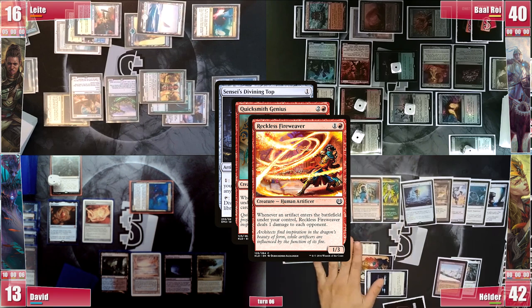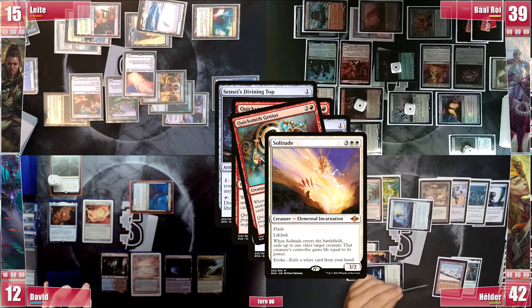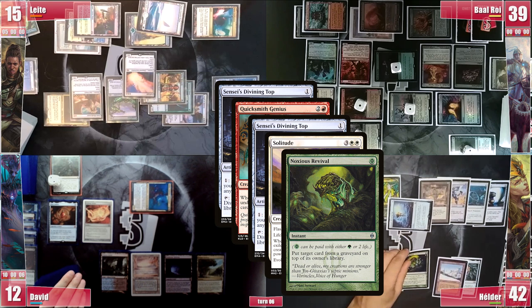Leite responds by evoking a Solitude, pitching an Esper Sentinel. It enters and targets Quicksmith Genius, hoping to stop this nonsense. In response though, Hélder casts a free Noxious Revival, targeting his Deflecting Swat to be put on top of his deck. In response to it, David casts a Desperate Dramatic Reversal, triggering Sentinel, and since Baal can find a Deflecting Swat, he doesn't pay for it.